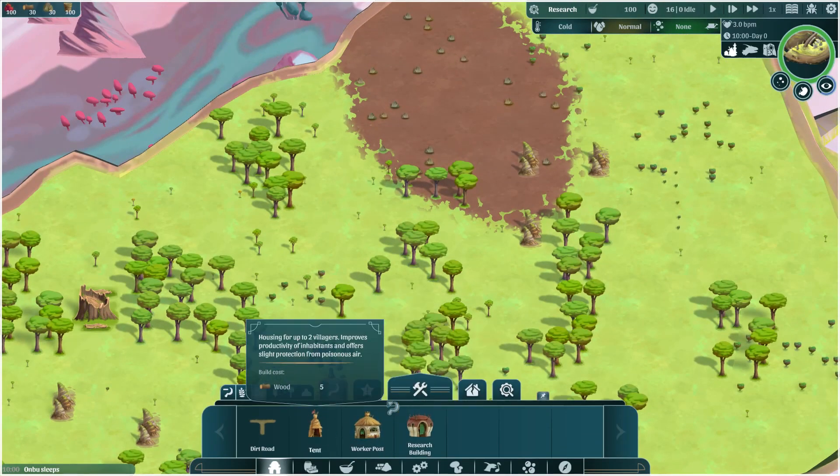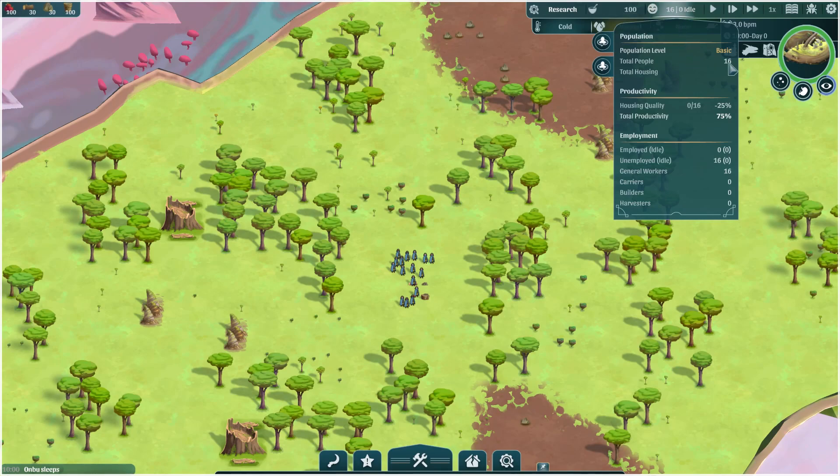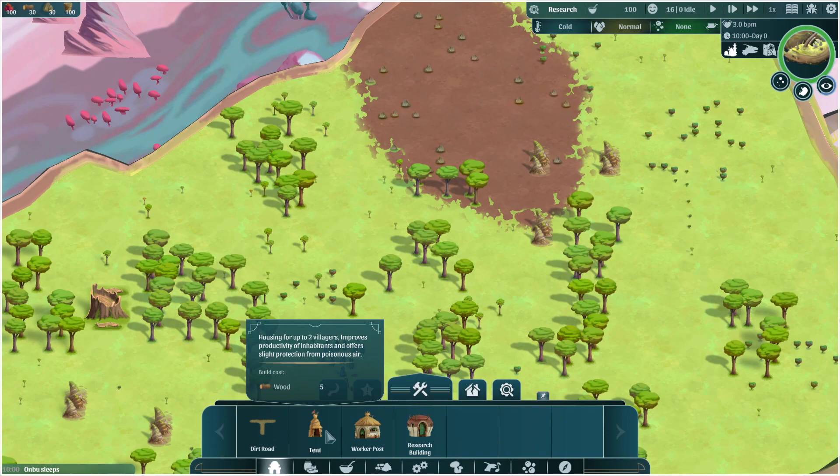First thing I'll show you — if we come up here, we can see our population details. We have 16 people with no housing, and their productivity is taking a 25% penalty because of it. So that's the first thing we need to work on. We can also see employed and unemployed here. Unemployed people are automatically put into the category of general workers, so as long as they're doing something, they won't count as idle. First thing we need to do: build some homes.